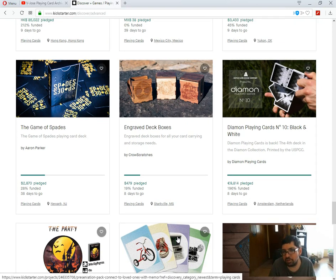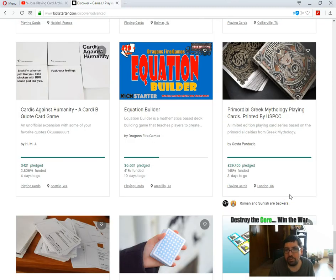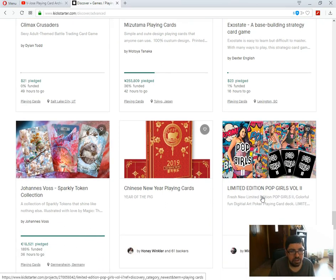Diamond playing cards number 10 Black and White by Diamond is well funded, eight days to go. Not my cup of tea though. Make 100 — I didn't even know they were still doing Make 100, but apparently they are. Modern Day Myths Spirits playing cards by Lindsay Bailey is 61% funded, five days to go. Slim chance it gets the rest of its funding in the last few days — wouldn't hold my breath. Pre-Mortal Greek Mythology playing cards by Costa Pantasis is funded, three days to go. Pretty nice looking decks, I hope to pick it up later on. And Mizatama playing cards by Matoria Tanaka is 36% funded, 42 hours to go. It's a polka dot back design — it's not going to happen, especially given the time left and the amount of funding needed.